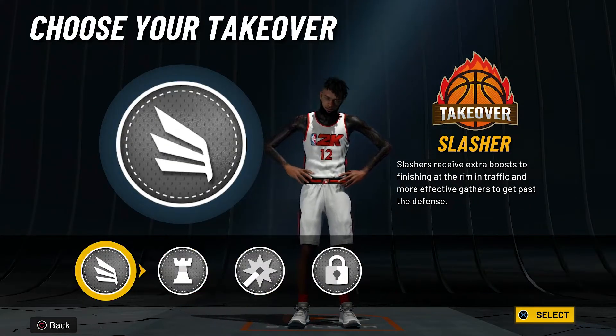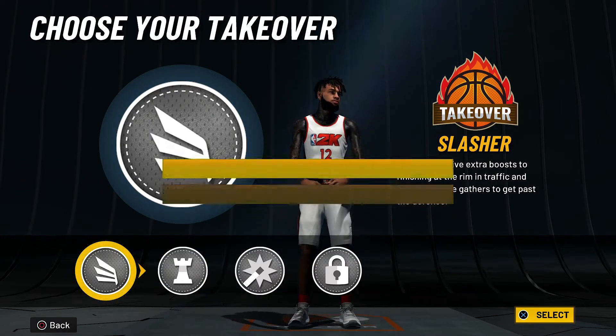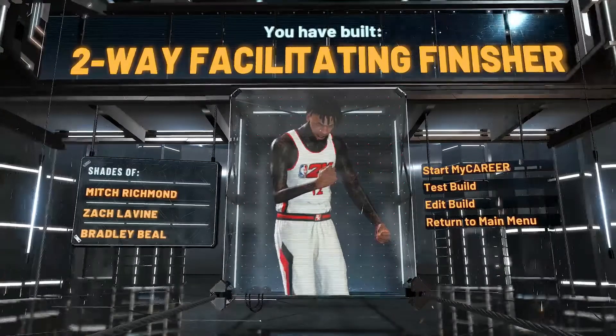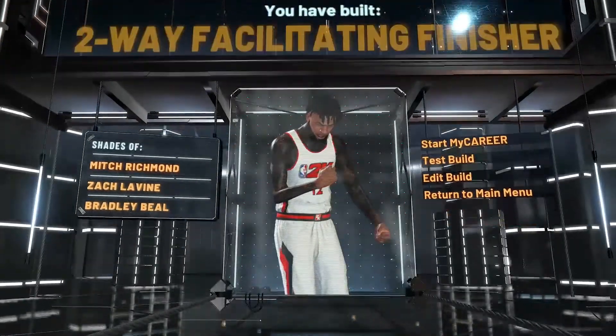For takeovers you can choose what you want, but since we are making a Ja-type build we're going to choose slash because he is a slasher at the end of the day. Our final product is a two-way facilitating finisher. There are no shades of Ja Morant in the comparison — it shows Zach LaVine — but that's only because we made a shooting guard.